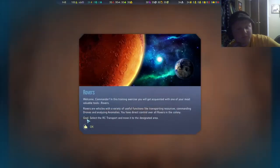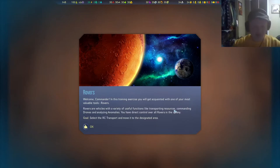Welcome, Commander. In this training exercise, you will get acquainted with one of your most valuable tools: rovers. Rovers are vehicles with a variety of useful functions — transporting resources, commanding drones, and analyzing anomalies. We have direct control over all rovers in the colony.